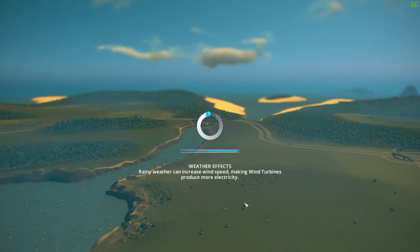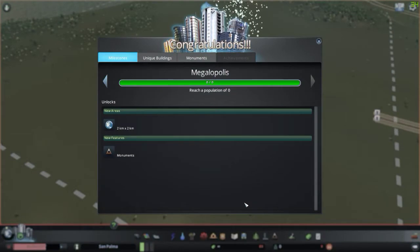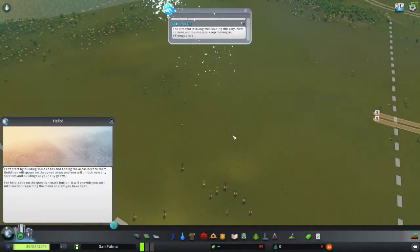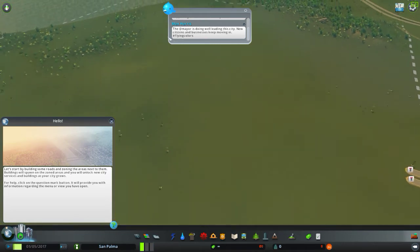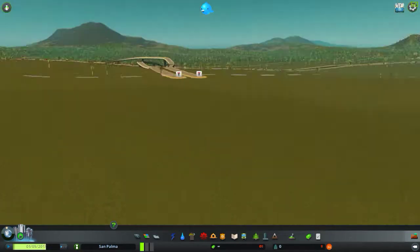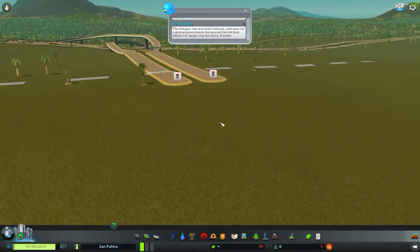Yes! Look - it literally says 'reach a population of zero' and now I'm a mega city. Yes, unlimited money! I literally have everything unlocked already, which means we can make the biggest city in the world.